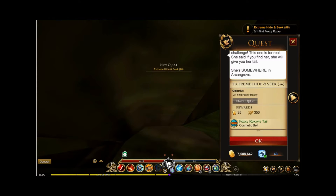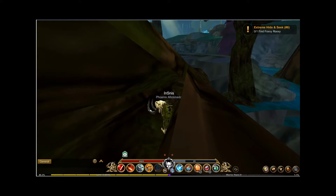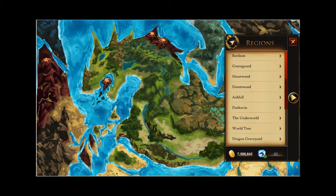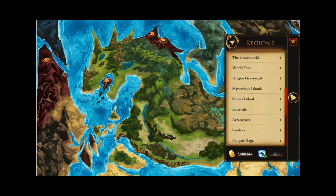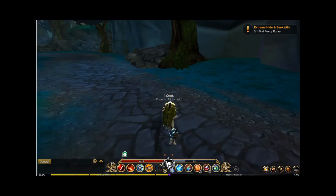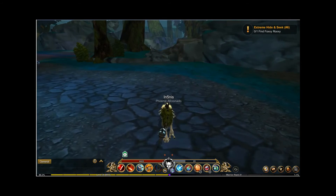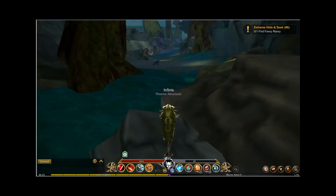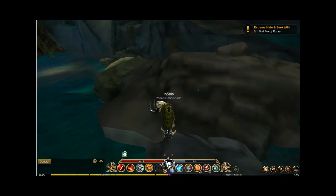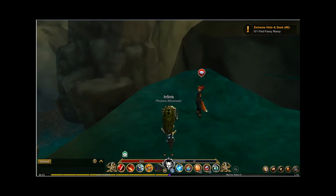Okay, the last part of the hide and seek is where we get the fox tail. Let's go all the way to the beginning — it's faster this way than walking all the way back. She should be right here in this little ledge. There she is — sweet. Gotcha!